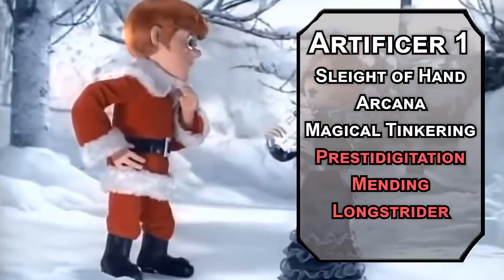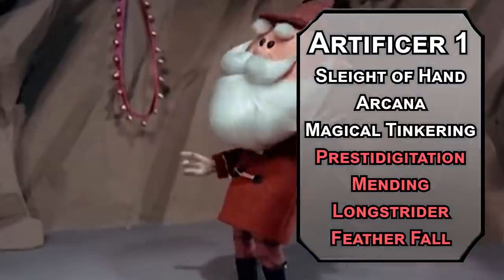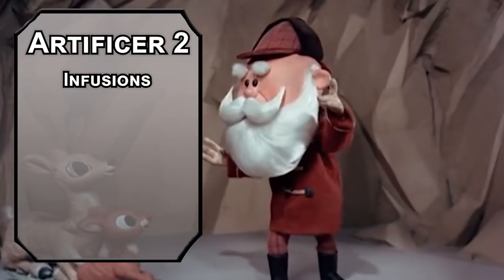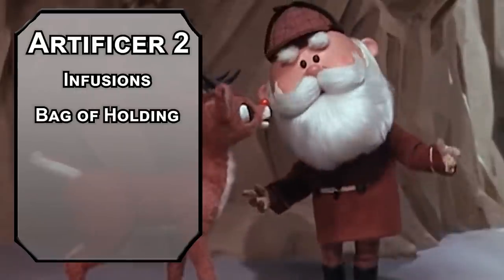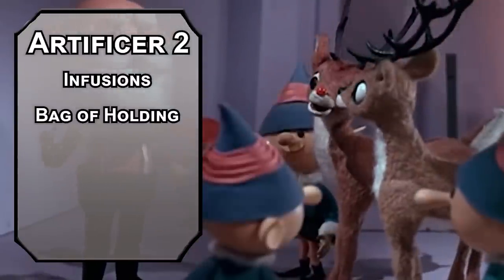For first-level spells, Longstrider will get your reindeer running faster, adding 10 feet to a creature's movement speed. Featherfall will be a nice backup if they accidentally drop you, letting you and up to five falling creatures avoid falling damage as a reaction. Second-level artificers get infusions — special toys so good you keep them for yourself. A Bag of Holding always weighs 15 pounds but can hold up to 500 pounds or 64 cubic feet, whichever comes first.